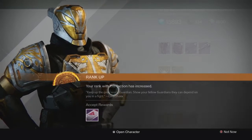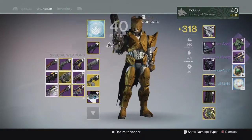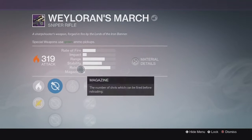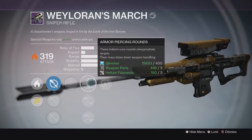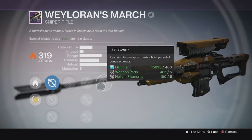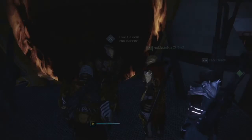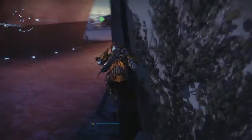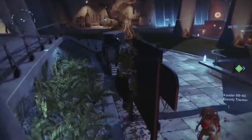For my last Iron Banner rank 5 package on my Titan, we ended up getting the Iron Shell once again and the Wayloren's March, which is the Iron Banner Sniper Rifle. It came in at 319, which was pretty cool — that was my best drop by far just because of the light level. But the Sniper itself doesn't look that amazing. It's a low impact Sniper — I guess Efrideed Spear was so good in year 1 that they made this one not as great. They also made the Shotgun not as good because of Felwinter's Lie. The Sniper didn't have the greatest perks either, so I'm probably going to end up just infusing it into something else to level up my other weapons.